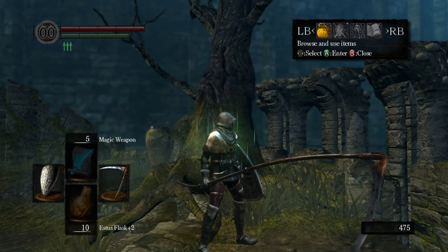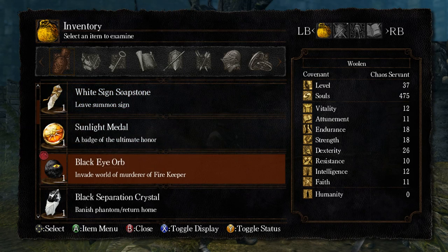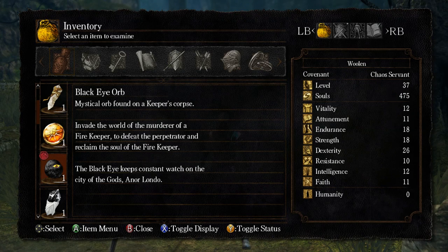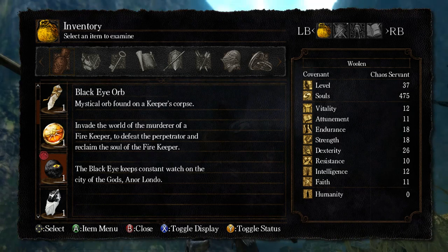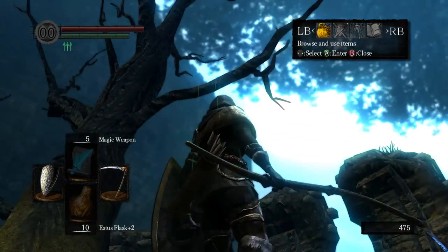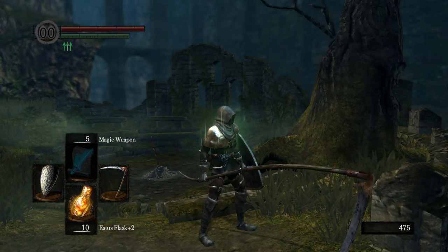What are we going to do? Well, it involves coming back much, much, much later in the game and using this black eye orb, which you can use to invade the murderer — which was that bloke, obviously. And you can defeat him and then get the soul back. It says at the bottom it keeps constant watch on Anor Londo. I wonder what on earth Anor Londo could be.